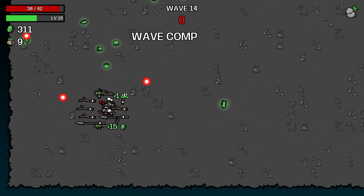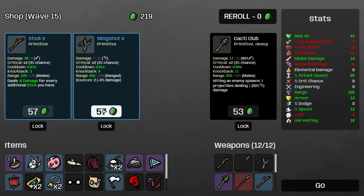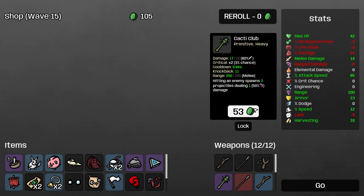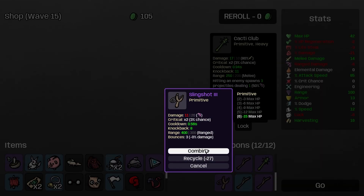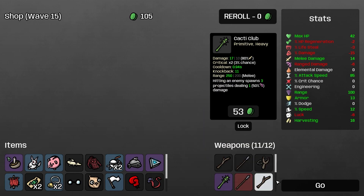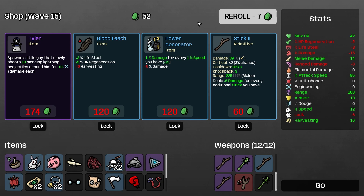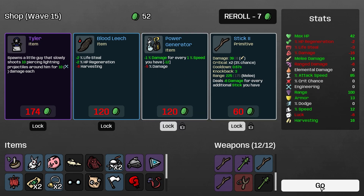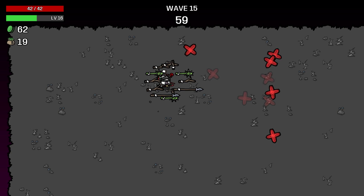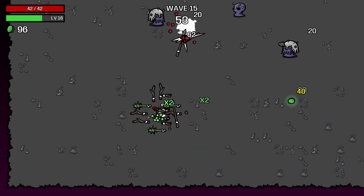Just collecting as many materials as I can. 311 - I'm going to get plus 2 armor, buy cacti club 2, slingshot 2, stick 2. Combined slingshot 3 into slingshot 4. Buy primitive club level 1, re-roll, there's a stick 2. Plus 1% damage for every 1% speed you have - let's lock that in because we've got a little bit of speed and I want more. I want more attack speed too because we're shredding people right now.